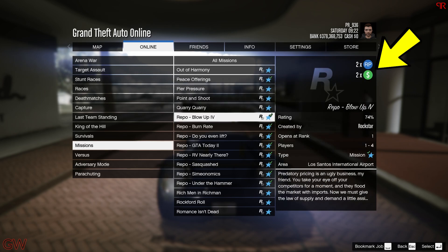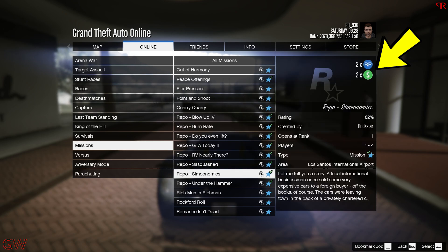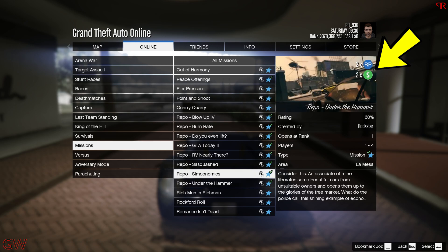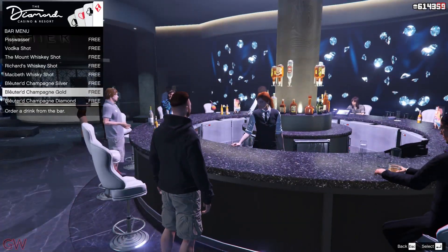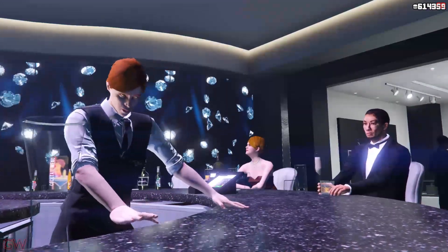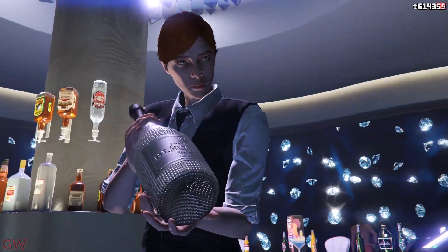We also have the Simeon repo missions paying out double money this week. There are about 7 of these — they're like contact missions and they pay out double money. The best thing is you can do these completely solo, so you don't have to depend on or wait for anyone. Also, all drinks are offered for free this present week.